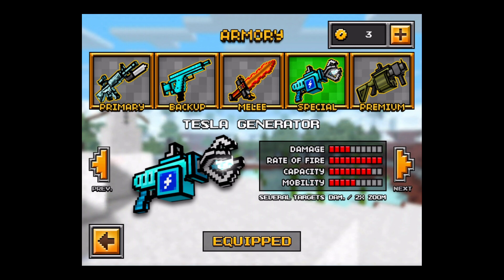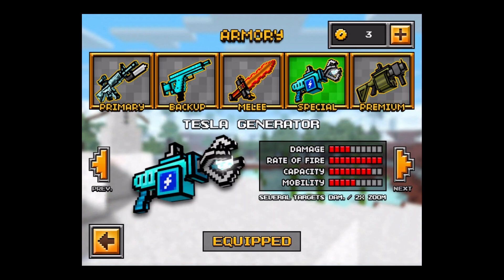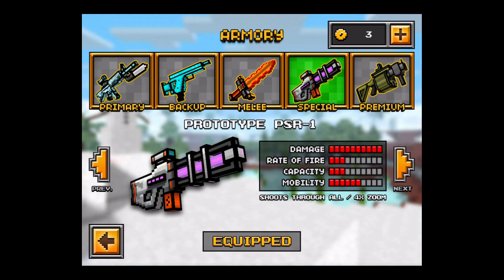a little Tesla-looking generating gun thing, and then the grenade launcher, which is flippin' awesome. Definitely costing me a lot of coins to continuously buy all these weapons and get the upgrades for it.